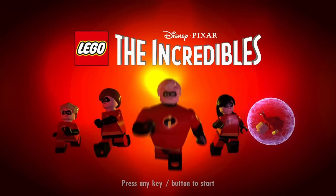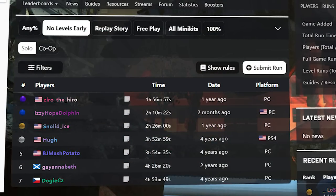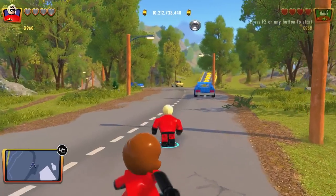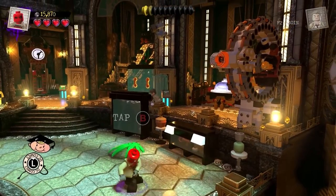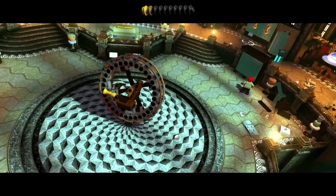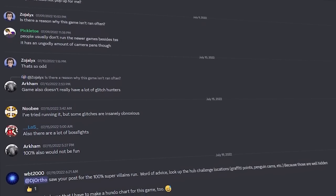LEGO The Incredibles is a game that often gets overlooked from a speedrunning perspective. The leaderboard was much emptier than a lot of the older games, even when you take the release date into account. This is common with a majority of games created on LEGO's 3.0 engine. LEGO Marvel Super Heroes 2, DC Supervillains — all of these games remained, for the most part, untouched for a long period of time. That's not to say there weren't dedicated runners giving the games their all, but the activity was pretty scarce.